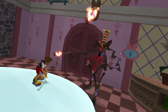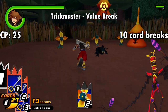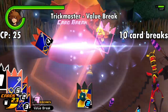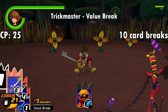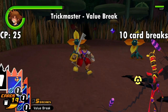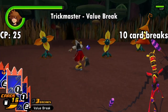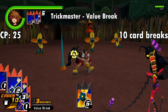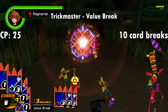Next we've got the Trickmaster, fought at the end of Wonderland. This one gives you the Value Break ability for 25 CP, and its low cost should hint that it's not very good. It necessitates that your own card be broken for it to come into effect. Essentially, if your card is broken, the enemy's card that breaks it will drop by 1 point in value — so if an enemy breaks my 2 card with a 3, their card will drop to a 2, and then I can break it with my own 3. This lasts for the next 10 of your cards that are broken after activation. When taking all your other options into account, even if you only have Guard Armor and Card Soldier by the end of Wonderland, I'd recommend using those other two over this.